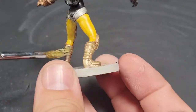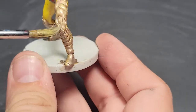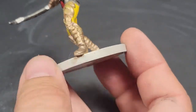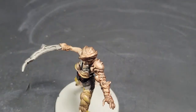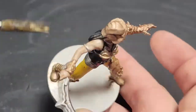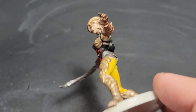We're actually dry brushing this with Liberator Gold, which is a bright gold, just to help. I thought about repainting the whole thing with Liberator Gold, but that would be effort — E-F-F-O-R-T. We went with effort.